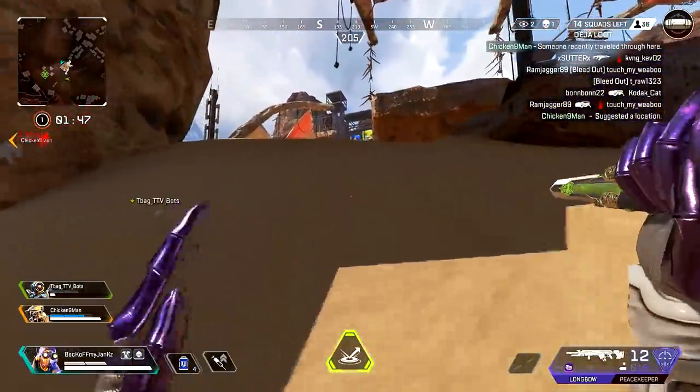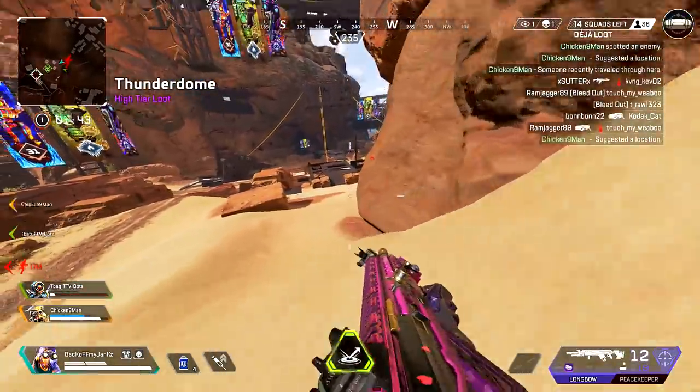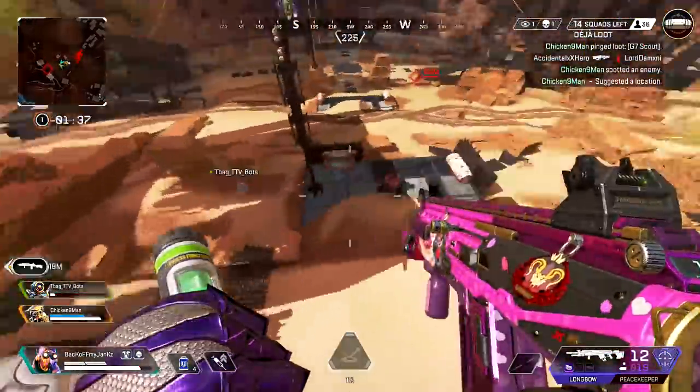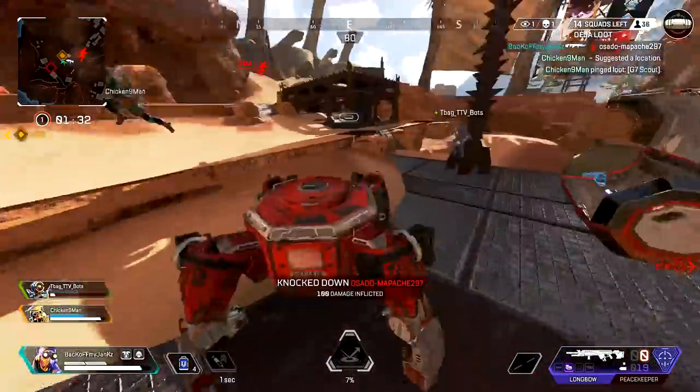It should be a full team, no? I got it. Down here. Two kills. There's a Longbow in here. I want to leave him alive. He's right here. Oh, that's perfect.